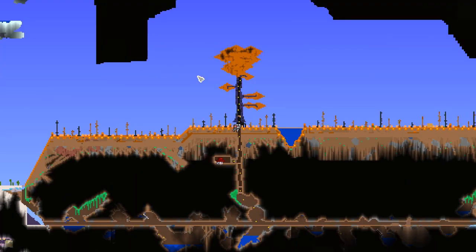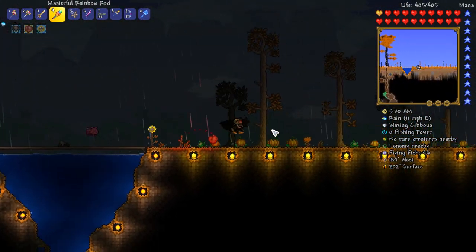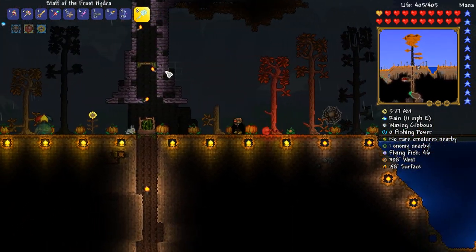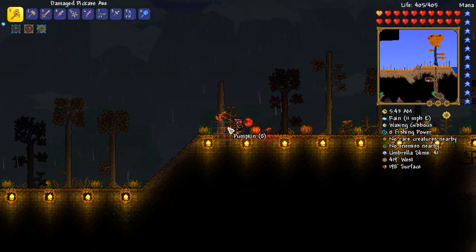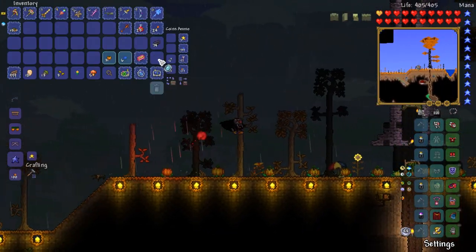In the meantime, we need to head down to the dungeon and farm out some more ectoplasm so we can actually take down the pumpkin moon again. It should hopefully be a good time, and I'm looking forward to giving the Staff of the Frost Hydra a good go as well. There we go — a little bit of pumpkin setup, and that should do the job. Let's grab some ectoplasm.